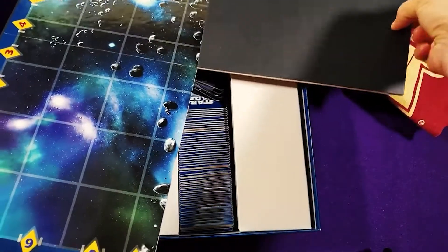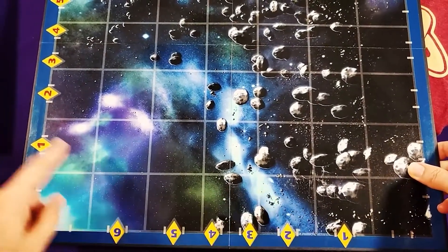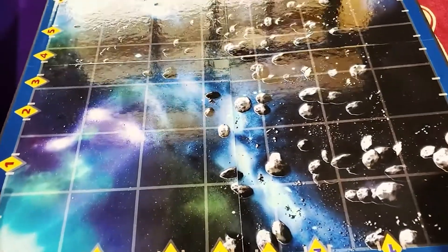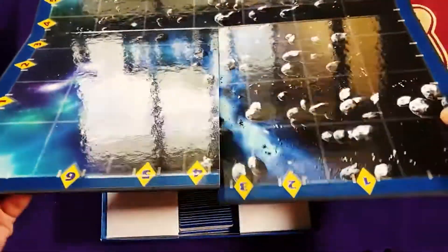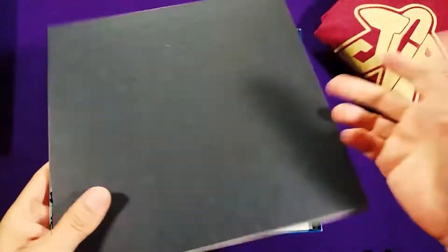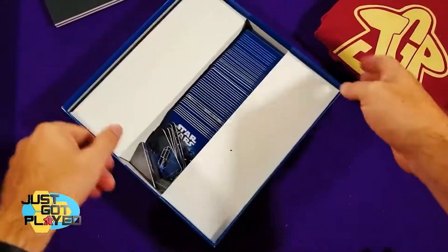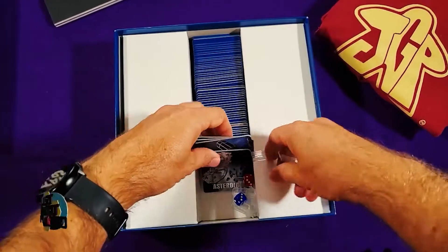Here's the board. You've got a big board with a grid of numbers, which corresponds to the dice in the box. It's a nice quality board — maybe a little higher quality than you would expect from mass market. And then there are all these little components in here.